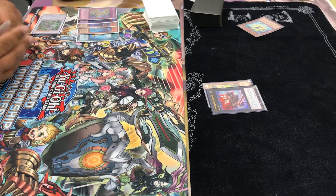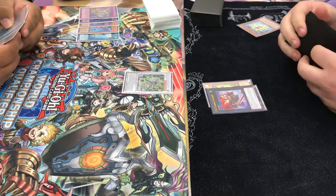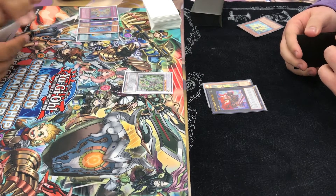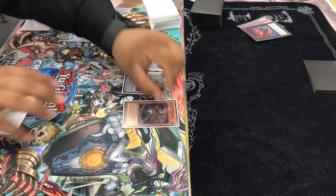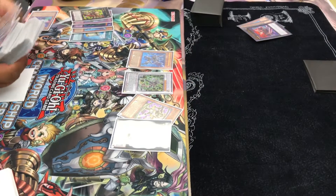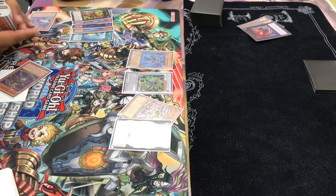I pass turn. Now Omega comes back and Lomelang goes to my hand. It's his turn now. He summons Harmonic, activates effect to pop my Invoker. Then he summons Whiptail, overlays Borbo and Broadbull. Then he activates Broadbull's effect to search — I think he searches Whiptail, and yep, he searches Whiptail.